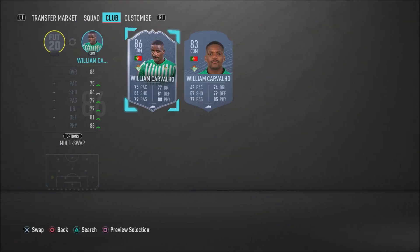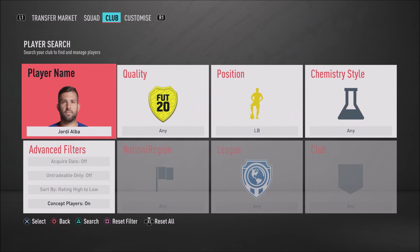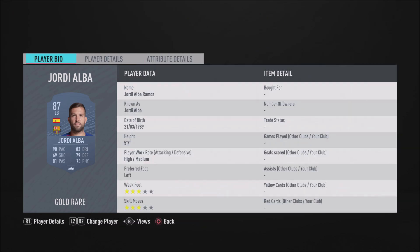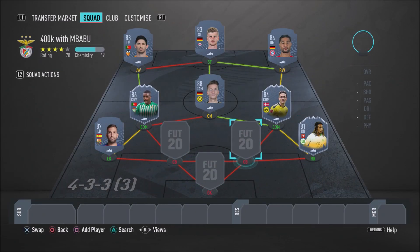In the left back position we have the Barcelona Spaniard, Jordi Alba. Firpo is usually my go-to, but in this video we're going with Jordi Alba — he gets the job done. He's very fast, brilliant at defending, and his agility and dribbling aren't too bad either, which makes him so overpowered in this game. He's good going forward and good at defending. He's got 83 stand tackle and 84 slide tackle. A very good overpowered card to use.